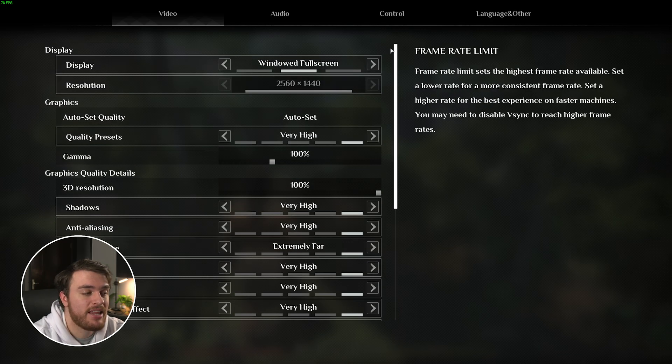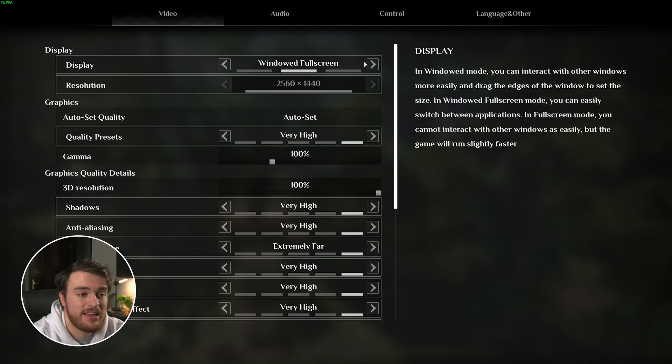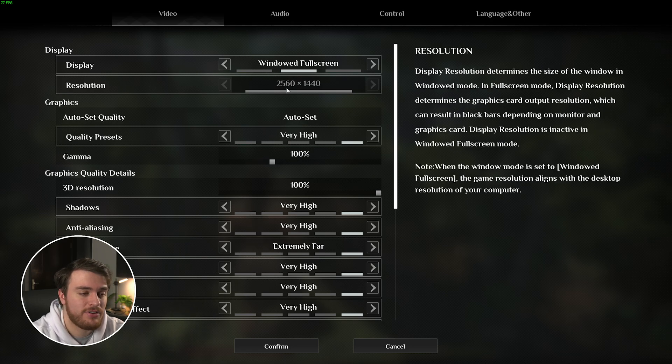Also, make sure that at the very top your display is set to either windowed fullscreen or fullscreen for the best, most consistent performance, but on most modern systems it doesn't really matter between those two. Then your resolution should definitely match your display or at least be compatible, otherwise things will be super blurry or you'll be wasting extra power on frames you don't actually see.